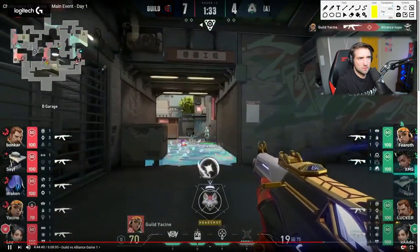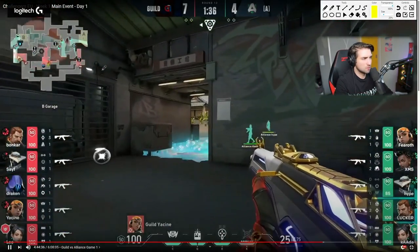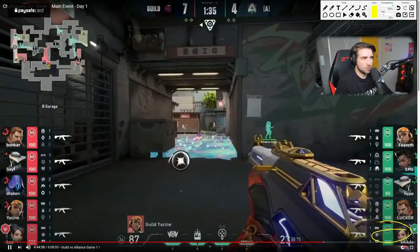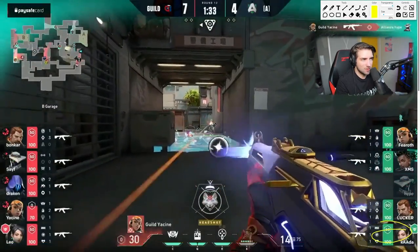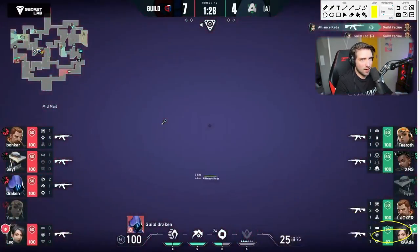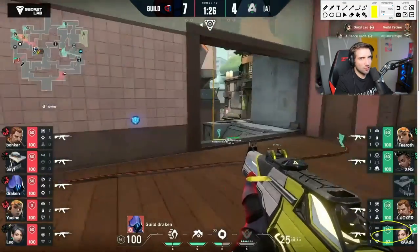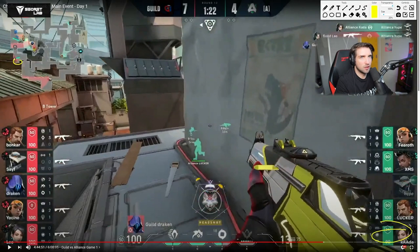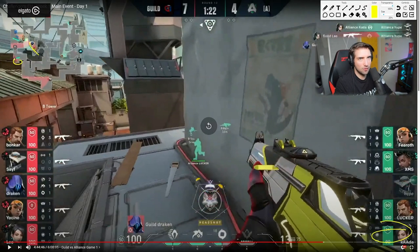Yassin is going aggressive — on attack it's semi-okay because Kata has the res. Even if Yassin gets a kill and dies, they still have the res to counter, so it's back to 5v5. Oh my god — they pushed through. How was that allowed? No one is just holding this — three people on B.